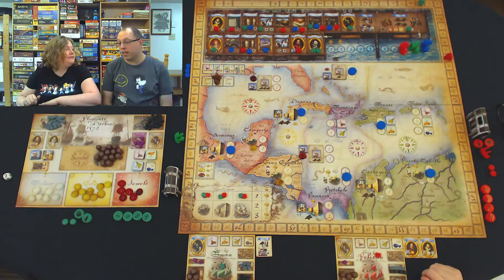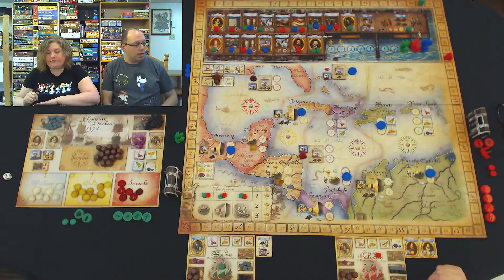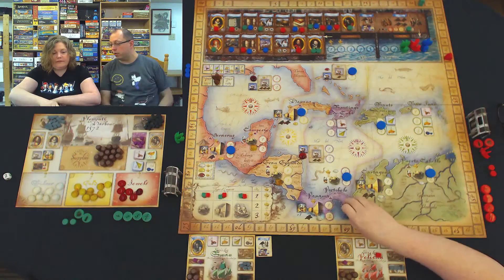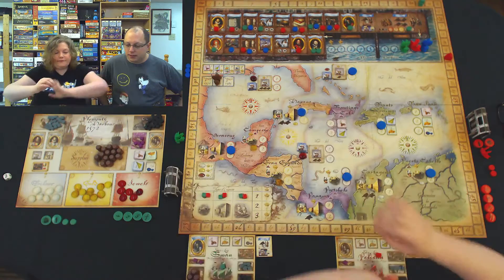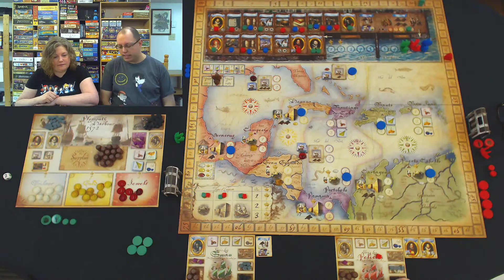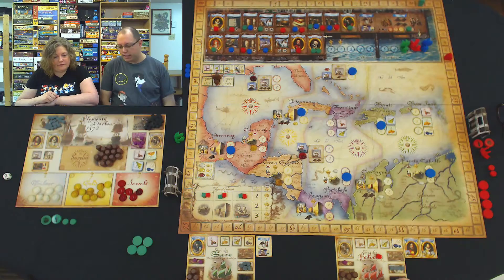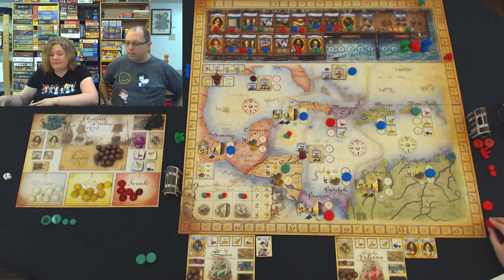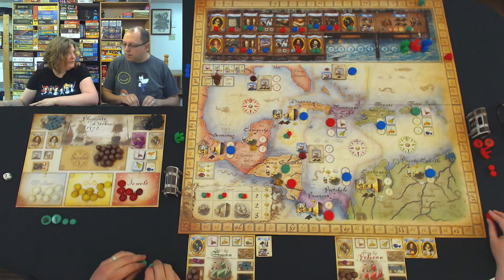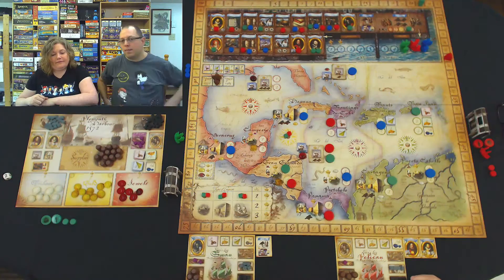I can only get to the third place, although you can still go to the docks afterwards and get a supply. I think I might have to get more crew and cannons — basically you get one of each, and then one of your choice. Give me a cannon, and then I'll go to the docks and get a crew. And then I go to number three. But not really — because you are the governor, you become first to set sail.